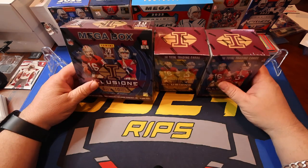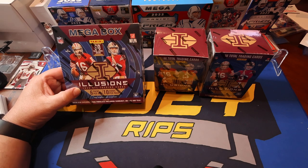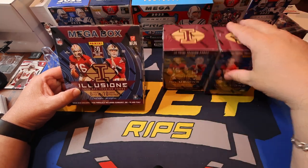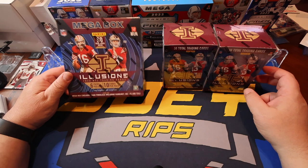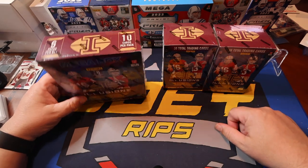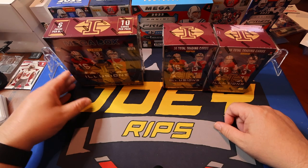Let me know in the comment section what you think. We're trying to get as close as we can. You got 60 cards inside the mega and 36 per blaster box. I know these are gonna have 12 more cards, but these should have better cards, including the Sunburst, Orange, and the Teals. They both have the opportunity for autograph or memorabilia. Let's see which one you guys prefer, and I'll give you my take as well.